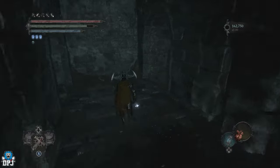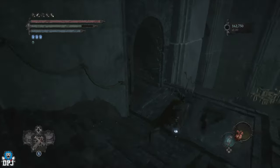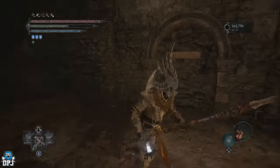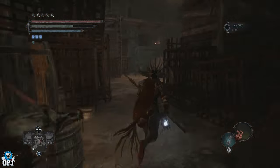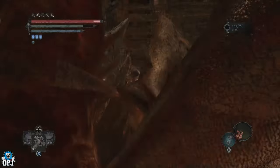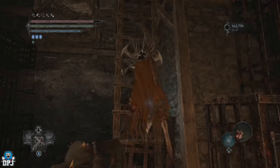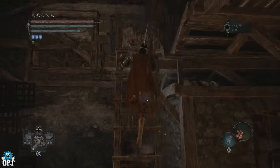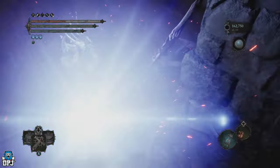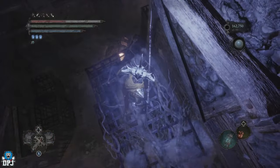So we are down here now and we're going to go this way to get this key. It's quite simple, to be honest. In here, you can just take out these enemies or pass them — it's up to you. You want to go this way and then go up this ladder right here. Take it to the top. Then you want to go into the umbral right here. And then the key will be right here on this body. Pick it up and then we are good.